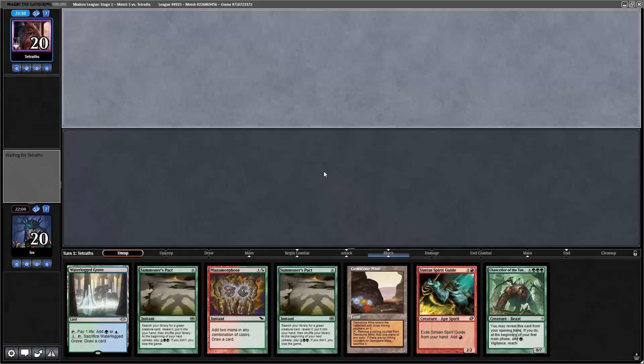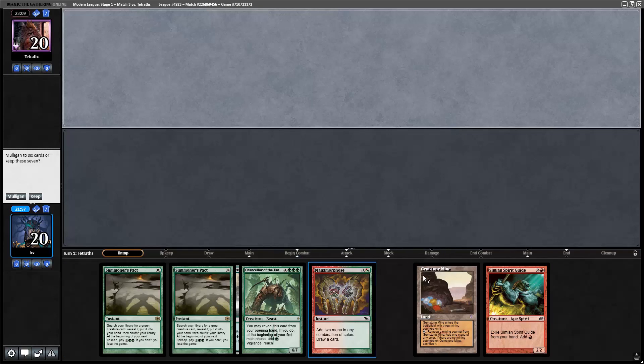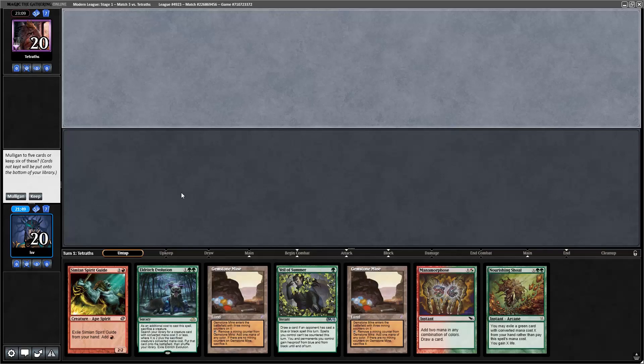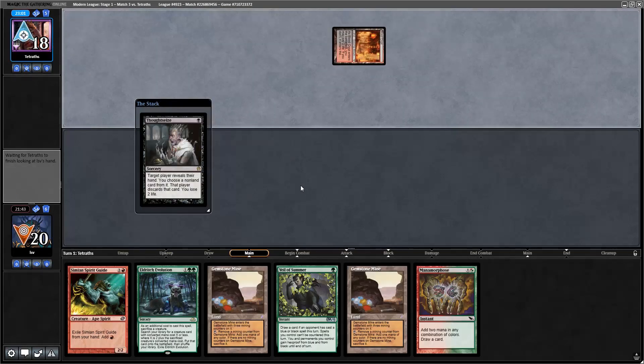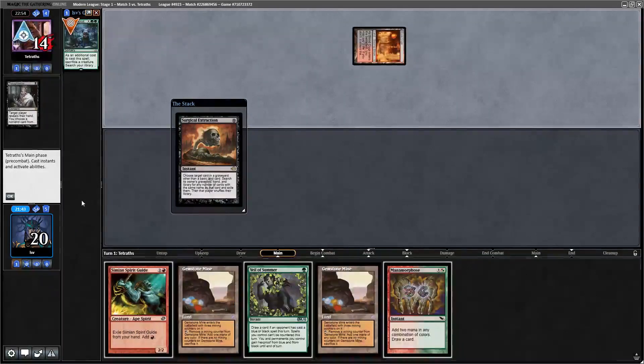Game two on the draw — we've got a bunch of mana and Summoner's Pacts but no Neoform or Eldritch Evolution. Mulliganing. I like this new hand a lot more — I'll keep. Put back Nourishing Shoal. If we get Thoughtseized on turn one, which is likely, we get to have Veil of Summer up on turn two. They'll take Eldritch Evolution but Veil is a great card against them.